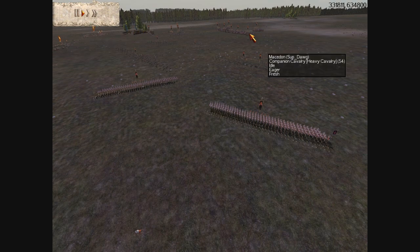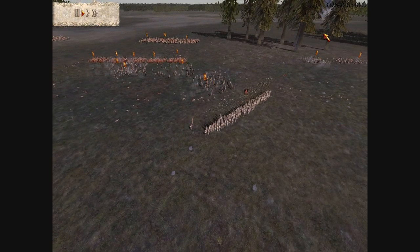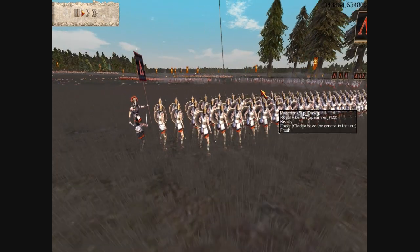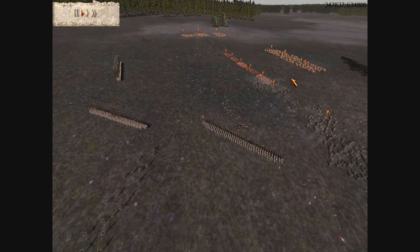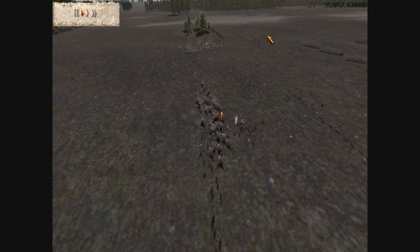They also had an infantry component. The infantry consisted of the poorer folk of Scythia — guys who could not afford horses. They had some pretty cheap weaponry, but Scythian weaponry ranged from spears to axes to maces. They had a lot of very good quality weapons, considering they were barbarians.